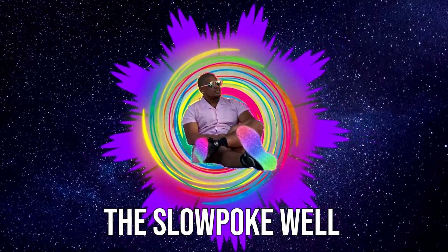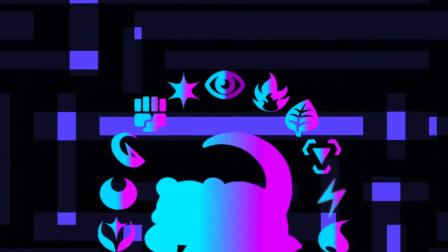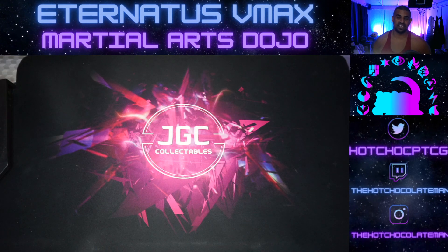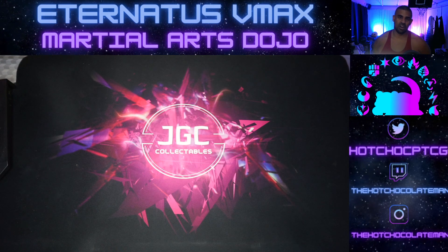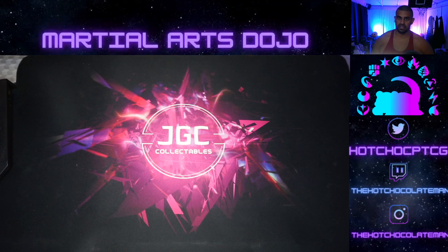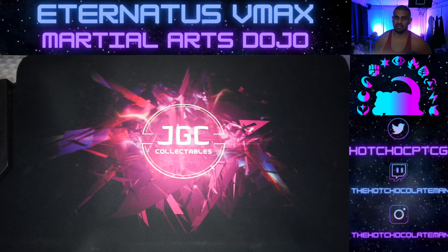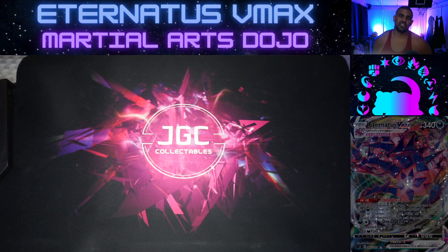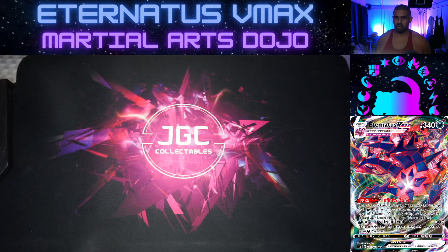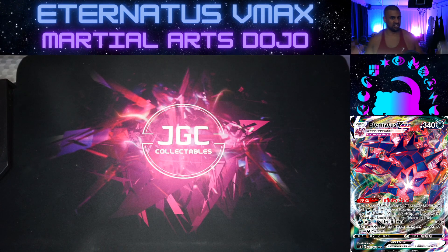So we have Eternatus VMAX with Martial Arts Dojo. On face value you're thinking, 'Shane, what on earth is going on? Eternatus is not a Fighting type, why are we running a stadium that benefits Fighting type?' Well, Martial Arts Dojo only needs you to be a non-Ultra Beast Pokémon with a basic Fire and Fighting energy attached - and that's something we can satisfy. This is going to make our Dread End go from 270 up to 310, and combined with Galarian Zigzagoon damage counters, we can very easily one-shot an Eternatus VMAX in the mirror. Centiskorch is as good as dead.